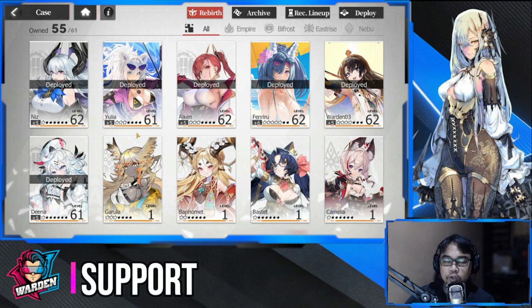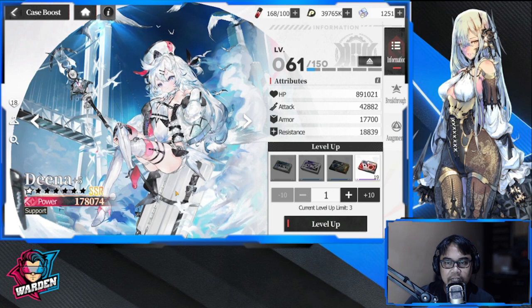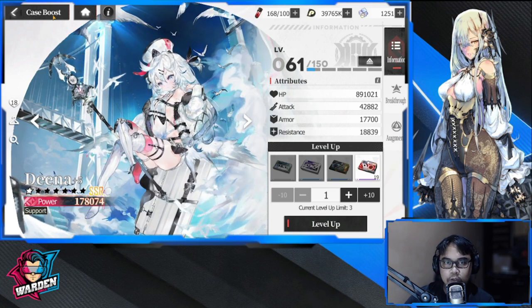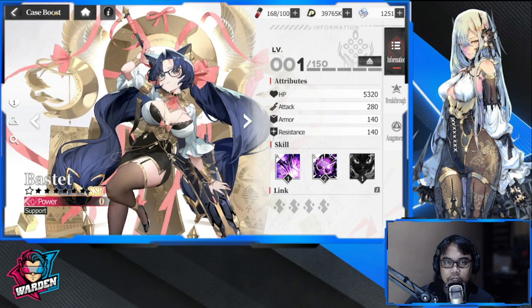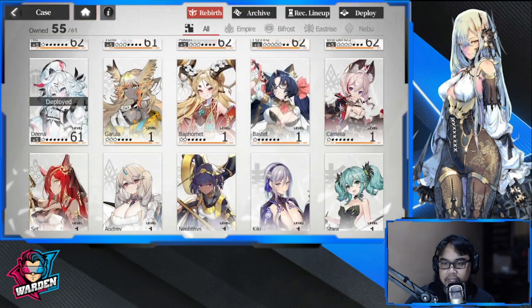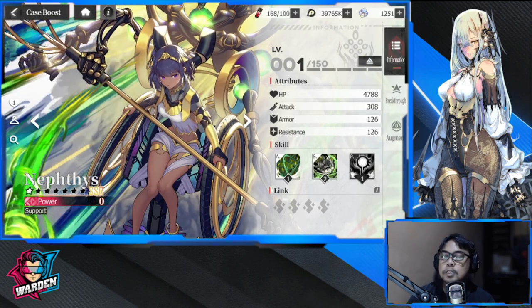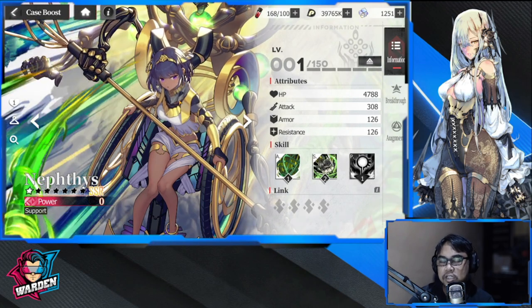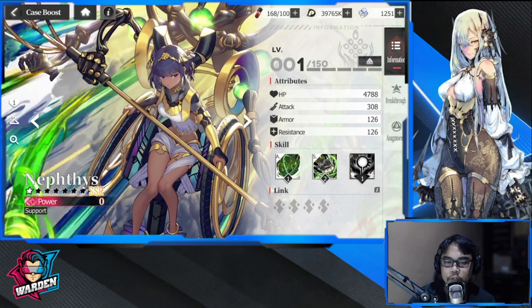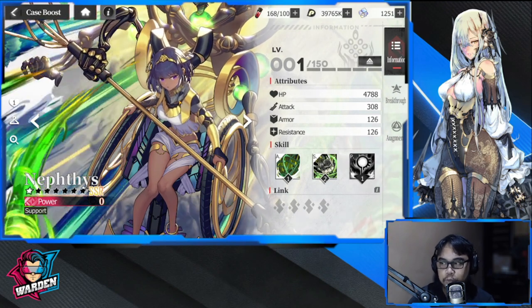Next up is support. Supports are actually very obvious because they're also labeled as supports. As you can see, Dina is a support, we also have Bastet as a support, and another example is Neftis. These supports usually have a mix of either giving out a shield or healing. Those are the classifications of your supports.